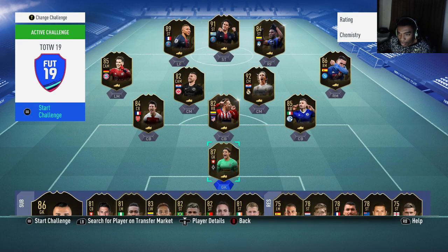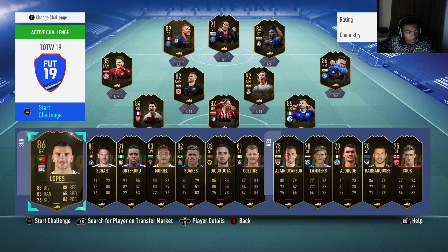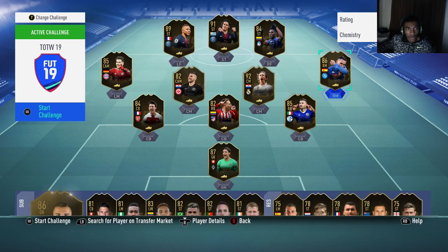Mbappe is around 1.3 million on PS4 and 1.2 million on Xbox One. Cavani is 155,000 on PS4 and 157,000 on Xbox One. Modric is 215,000 on PS4 and 220,000 on Xbox One. Gretzka — I like this card, it's really good — is 110,000 on PS4 and about 100,000 on Xbox. Somer the goalkeeper is 43,000 on both consoles. Lopez is 35,000 on both consoles. And finally Jose Calajon — wow, big price difference — he's 43,000 on PS4 and 52,000 on Xbox One.